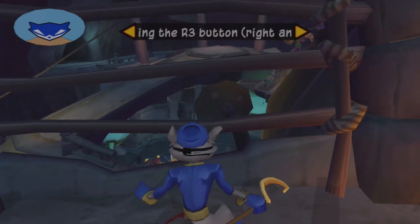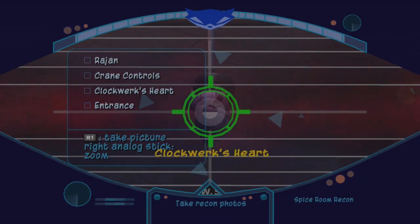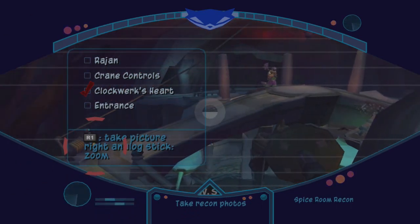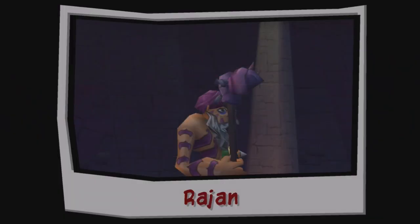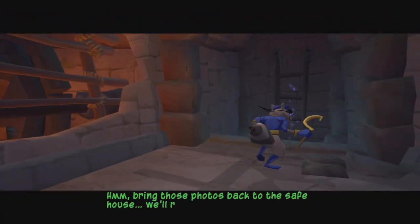Time for recon photos. We need pictures of Rajan, the crane controls, the Clockwork Heart, and the entrance to the area. Half of the heart is being used to super-irrigate the spice plants. Rajan is actually carrying half the Clockwork Heart on a stick — it looks like a very deadly bludgeoning instrument. There's the entrance to the level, though I can't figure out how to get in from the temple's exterior. Bringing the photos back to the safe house — we'll really need to think about this one.